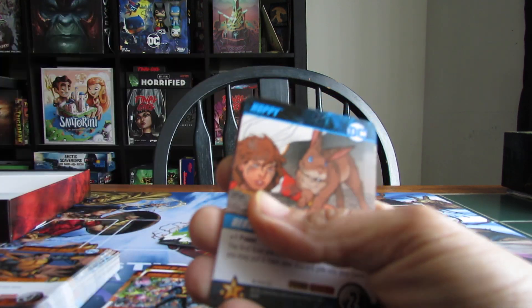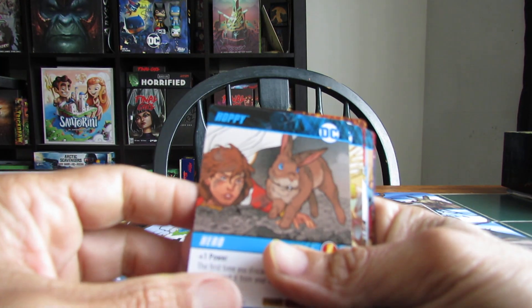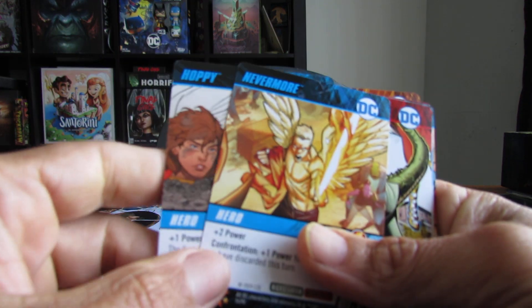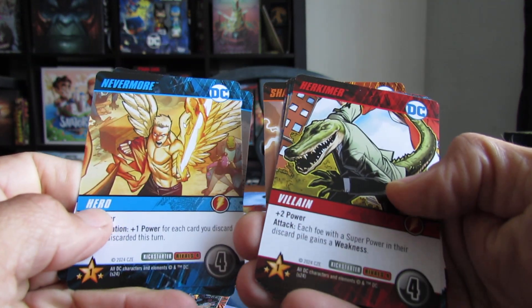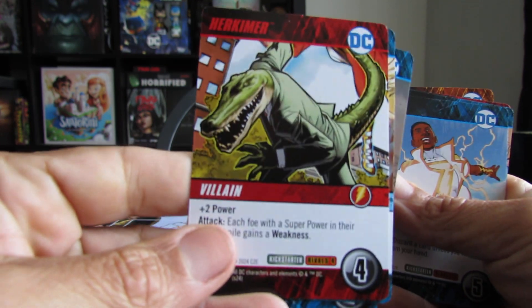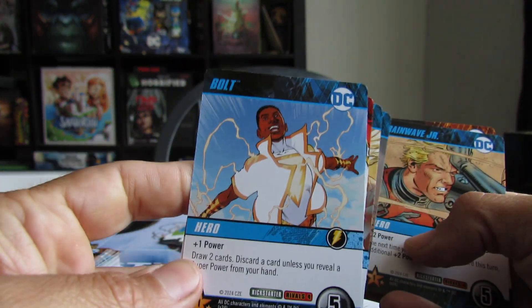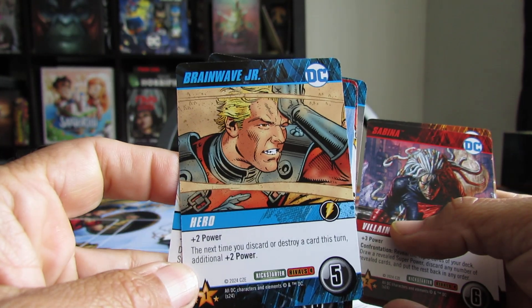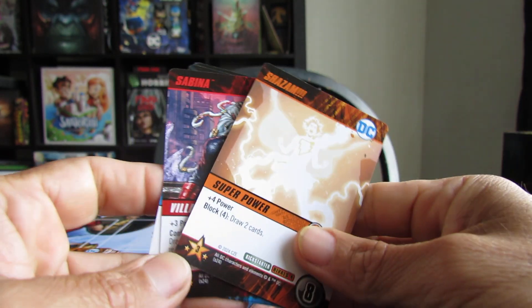This is the randomizer card for the big box. Nevermore, Hero, Perkimer, Bolt, Brainwave Junior, Sabina, and Shazam. Really cool.